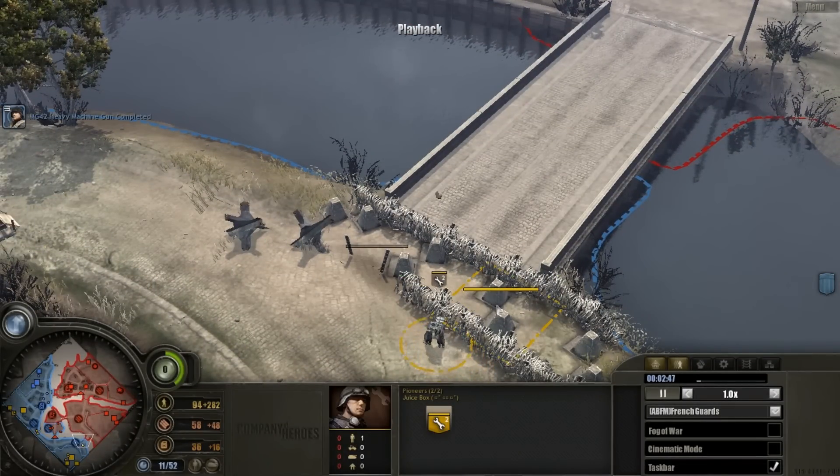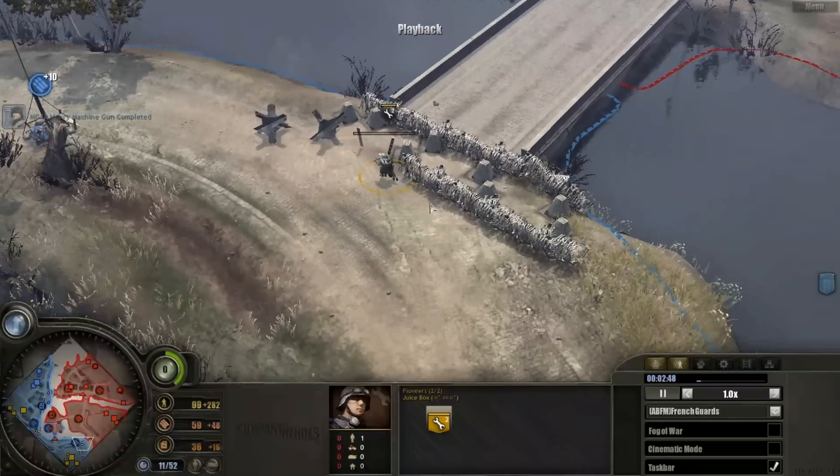Now Juicebox — I just call him Snipe because that was his name before — is building defenses down here. His goal is pretty much to block off this path. I'm doing the same here. I want us to focus every single thing on this island. My main job is getting MGs in this house to help cover my men, and I'm getting another one to push these guys off. We're now suppressing them, and I'm going to send my Volks Grenadiers across the bridge in a second.